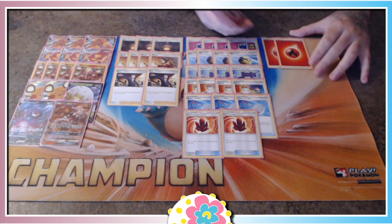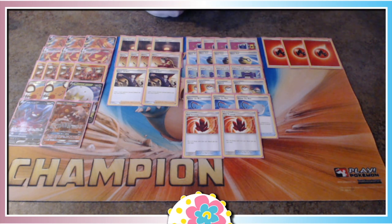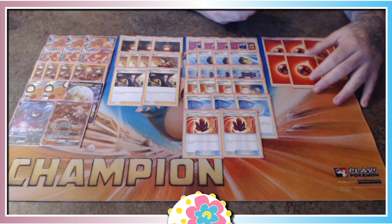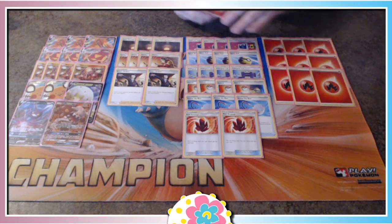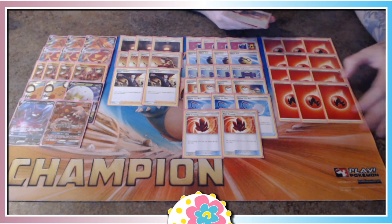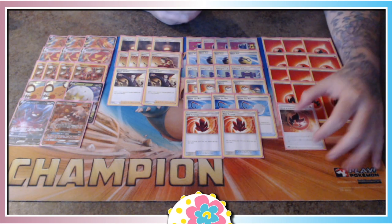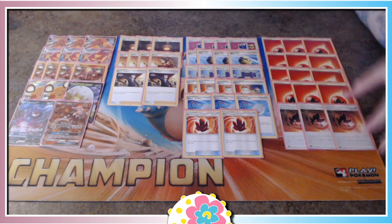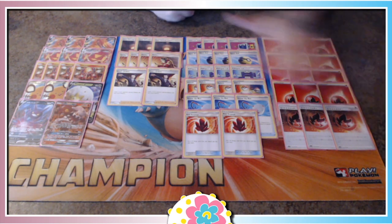We also have 12 Fire Energies. Fire Energies are great for powering things up — grabbing them with Giant Hearth, powering things up with Welder, getting extra energies with G-Max Centiferno, or powering up with Volcanion. It's a Fire-type deck; it needs Fire-type Energies. You want a lot of Fire Energies so you can do more damage with G-Max Centiferno. You might be able to get by with one less — 12 is just the number I've been playing around with. And lastly, we have three copies of Heat Fire Energy, which is coming out in Darkness Ablaze. It provides a Fire Energy while attached to a Pokémon, and if attached to a Fire Pokémon, they gain 20 extra HP. You can't Welder this on, but you can give this Pokémon extra HP.